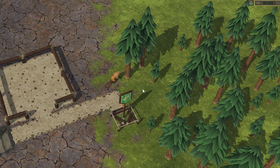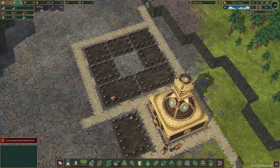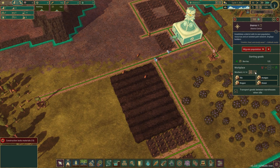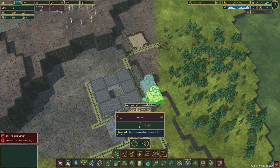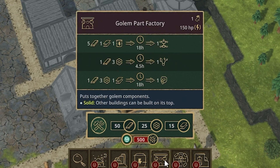He's already gnawing on the tree to cut it down — what a good little beaver! They're using the wood to build other things like the water tanks down here. Let's add a couple more workers to the district and they should get going pretty quickly once they have trees to chop down.